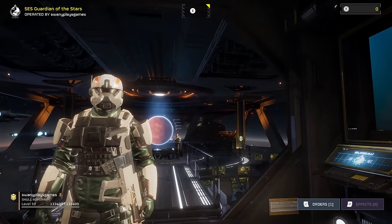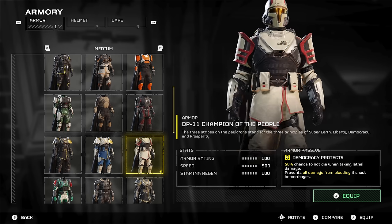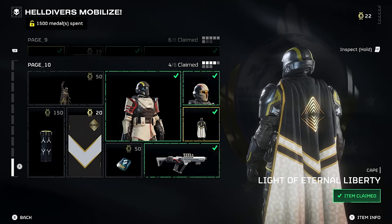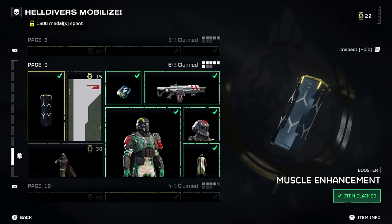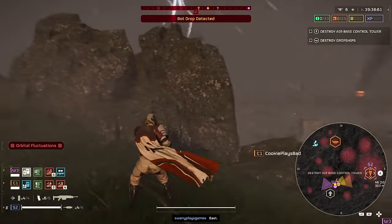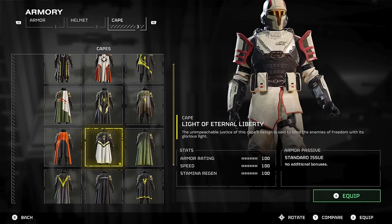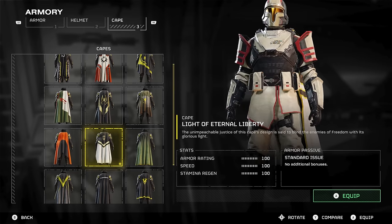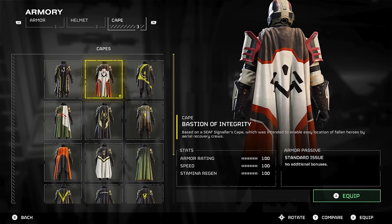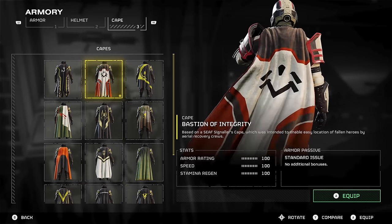The next outfit combo I want to talk about is the Champion of the People outfit. You get this by reaching page 10 of the Helldivers Mobilize Warbond — it's at the very end and probably the hardest outfit to get in the entire game, like the late game armor. The problem I have with this outfit is that I don't like the Light of Liberty cape that comes with it — it's got black and gold and it doesn't really match the red and the tan. This armor kind of makes me feel like a Shore Trooper from Star Wars, but I like to go with the Bastion of Integrity cape instead, because the white, black, and red matches a lot better.